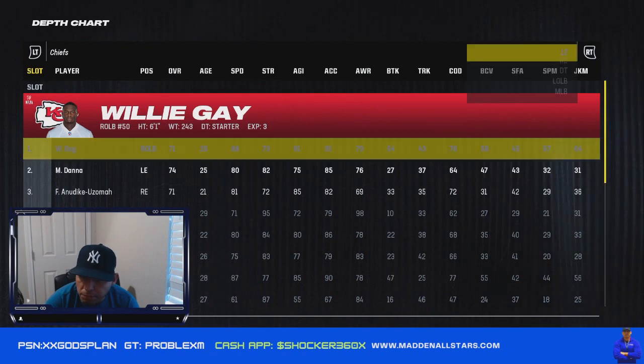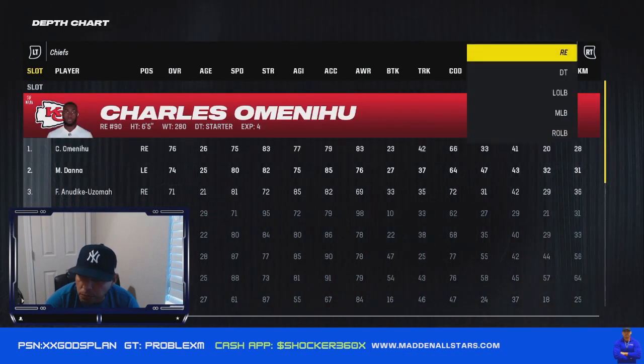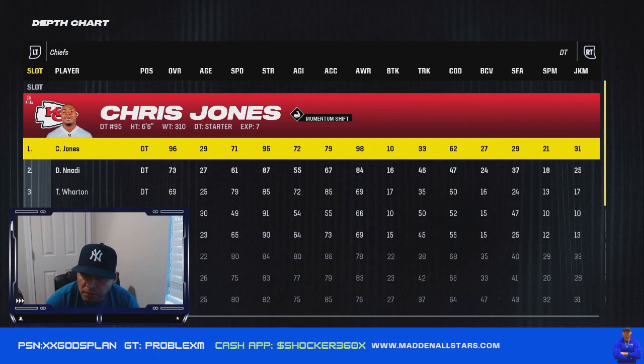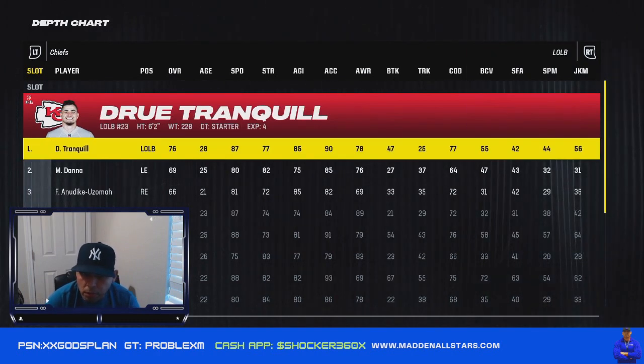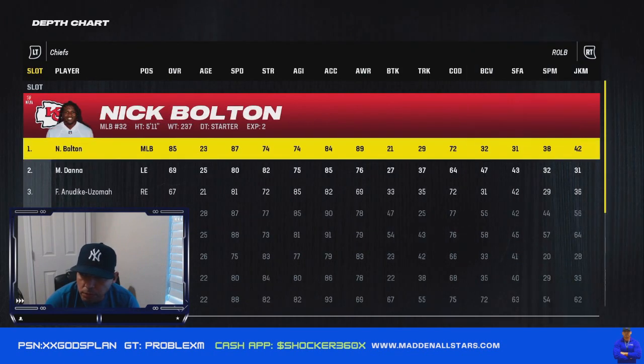Left end: Gay. Right end: Charles. DT: Jones — of course. I don't worry about the first or second DT beyond that. Linebackers: Tranquil, Chanel, Russell, and Barker Bolton.